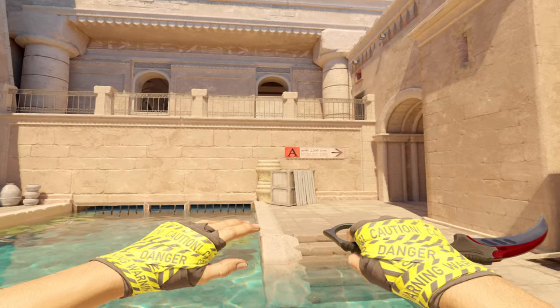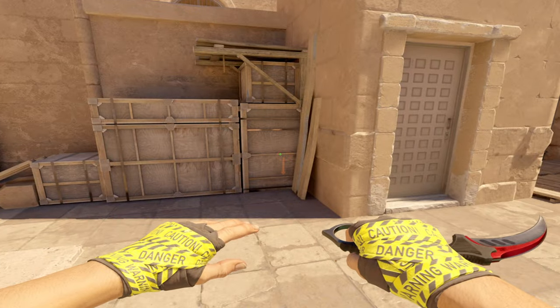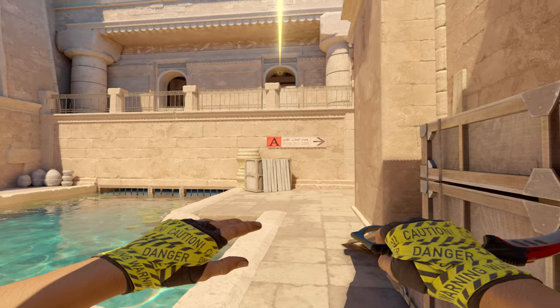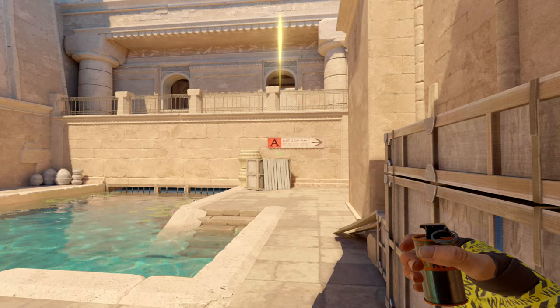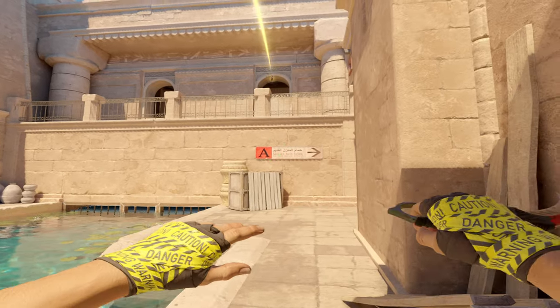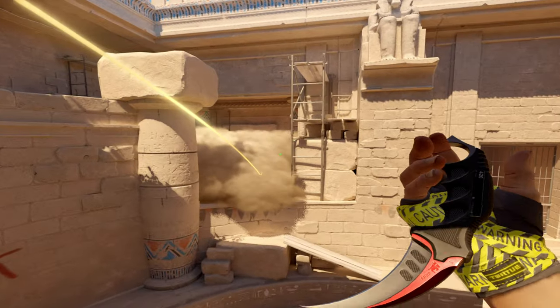Hey, what's going on boys. I'm going to show you all of your basic nades you should know for Anubis. From this corner, most stuff can be thrown — you're going to simply aim at this white dot, W-jump throw. If you feel more comfortable or don't have a W-jump throw bind, just aim at this dot, take a step, and simply throw the smoke. Both smokes will land in the same exact space doing the same exact thing.